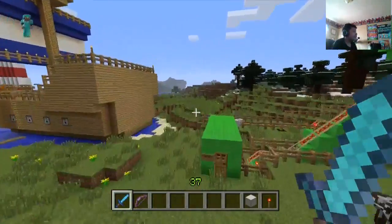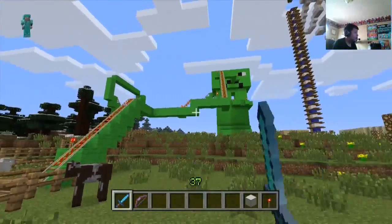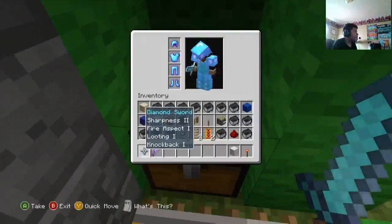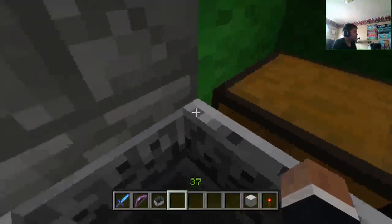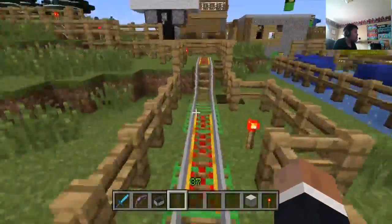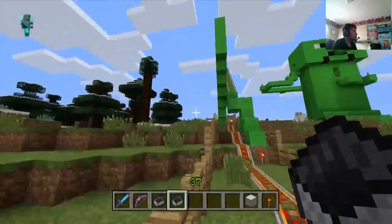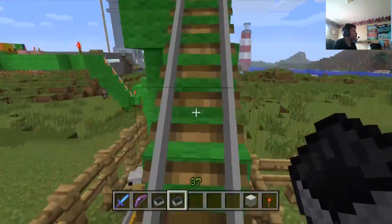We need to start at the very beginning. This is my creeper-themed roller coaster, once again themed after Stampy's roller coaster in his world. You can go through the mouth, down its side, through the middle — it's supposed to be like you're activating the TNT. There are some flat bits, and in the back here is supposed to be like a loop. You don't really go on it, but from the back it looks like you actually go through it.